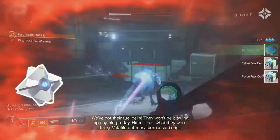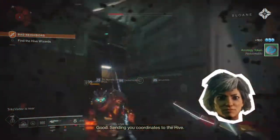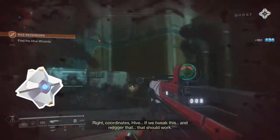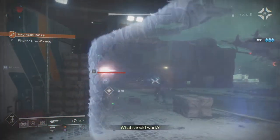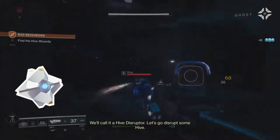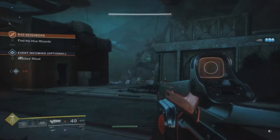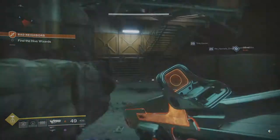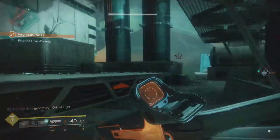I see what they were doing - the volatile catenary percussion cap. Sending you coordinates to the Hive. If we tweak this and rejigger that, that should work. What should work? A Hive Disruptor. Find the Hive Wizards - another public event is starting as well, I'm going to ignore that. Find the Wizards.